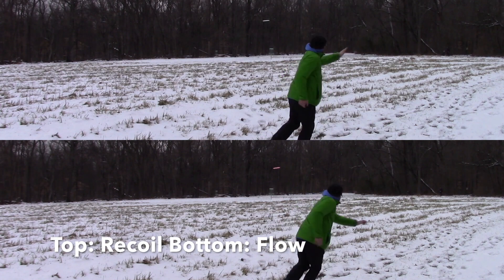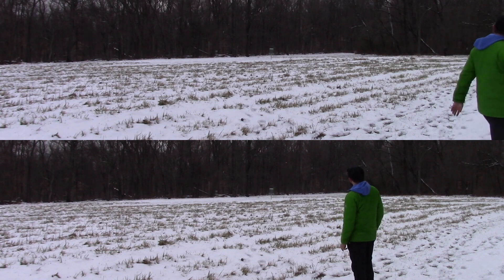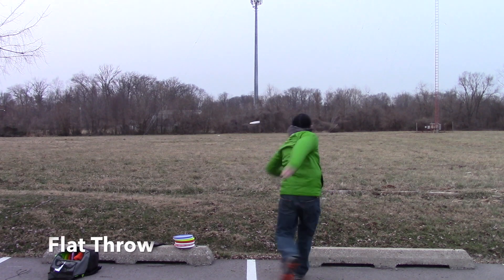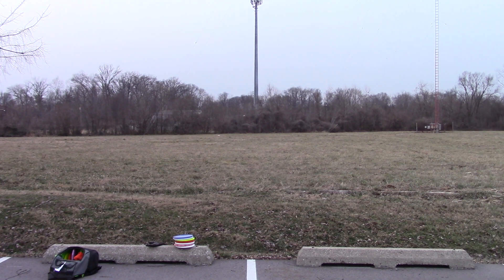Here's that comparison to the Flow. Like I said, I already knew it wasn't the same kind of disc. You can see the Flow stands up and kicks out to the right before fading back toward the center, whereas the Recoil stays flat before fading hard at the end. About the same distance out of both discs, but very different flights. One last throw of the Recoil — just a nice flat throw. You can see it riding that pole in the background the entire way before the stability kicks in, with a nice reliable fade at the end. This is going to be a fun distance disc to test out.